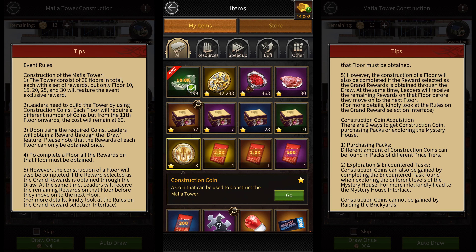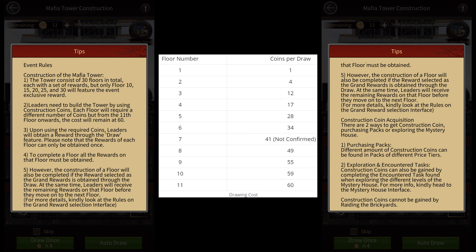Drawing rewards requires you to spend construction coins. The cost of drawing is based on the floor you're at. The cost starts from 1 coin at floor 1 and goes all the way up to 60 coins at floor 11, after which it stays constant.